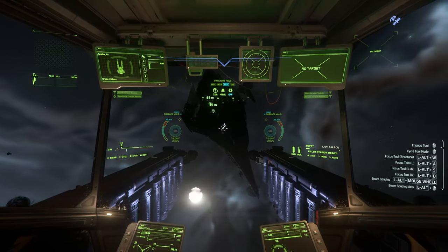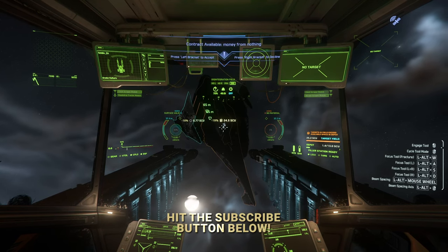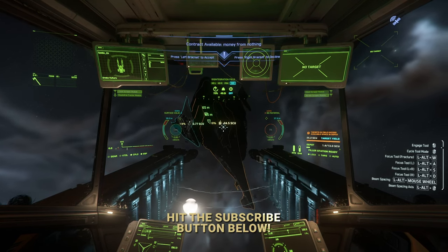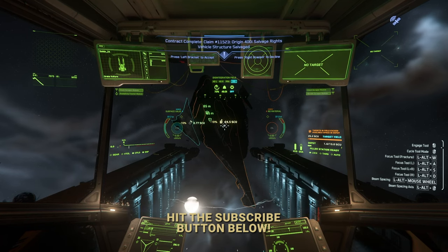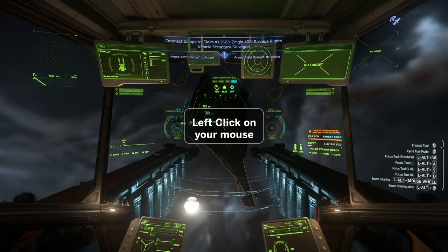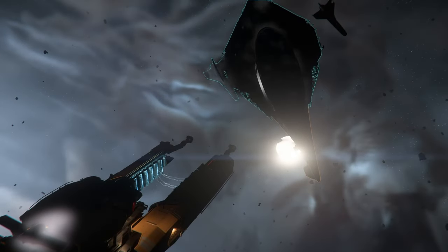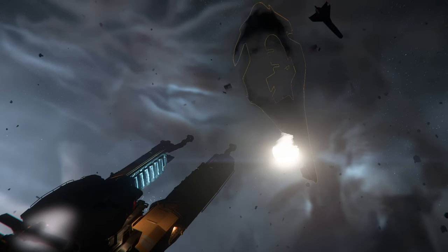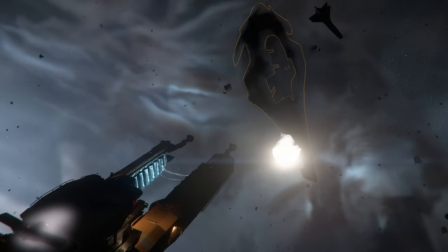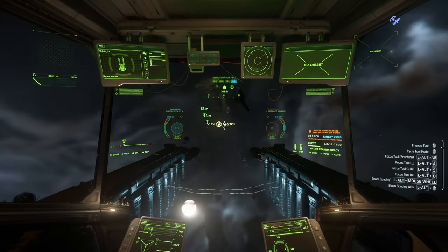To activate your disintegration mode, right-click to swap tools. You'll notice more icons have popped onto separate pieces describing their weight in material. Line yourself up if needed and hit left-click to start the disintegration process. Once the progress circles have filled on each piece, you'll see them be transformed into a cloud of material particles that get sucked right up by your ship and stored in your filler station.